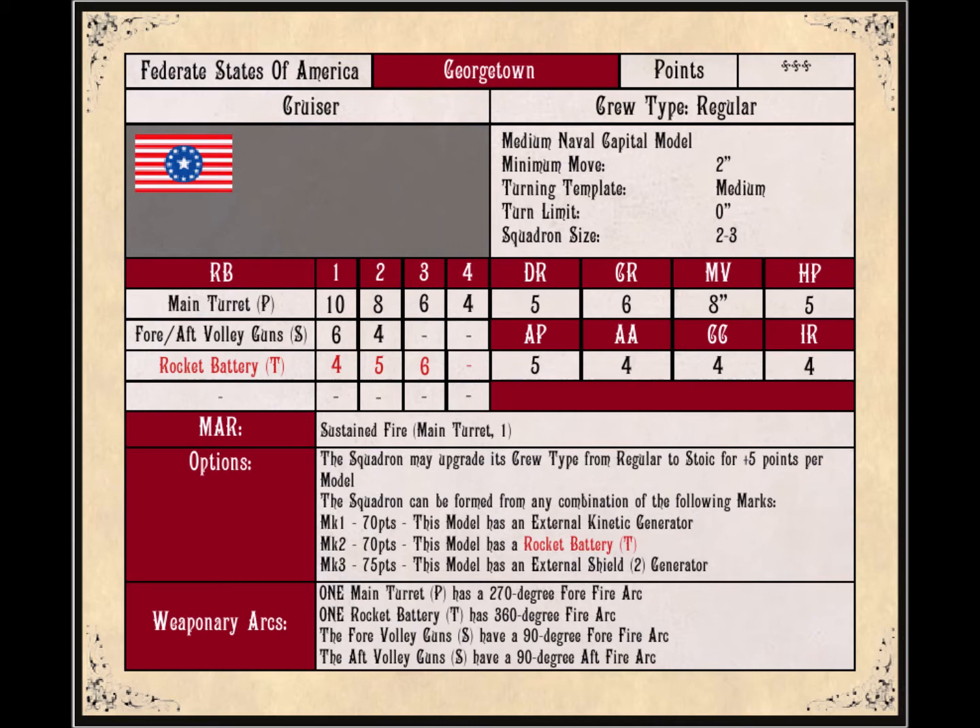That's actually a little cheaper than a battleship for many options out there. If you consider the Independence Battleship at 180 points, you could take 2 Georgetowns and still have 40 points left over for frigates or a destroyer. And with 3 of them, this can be a pretty good amount of firepower being tossed downrange.